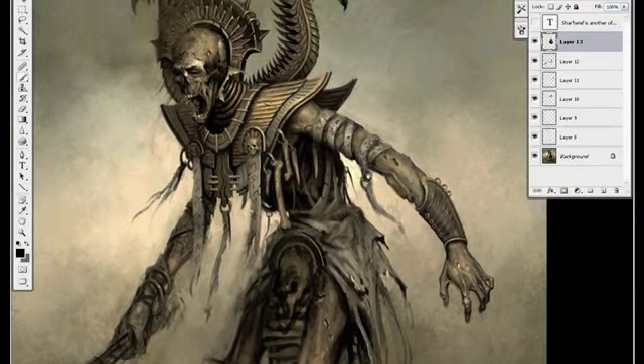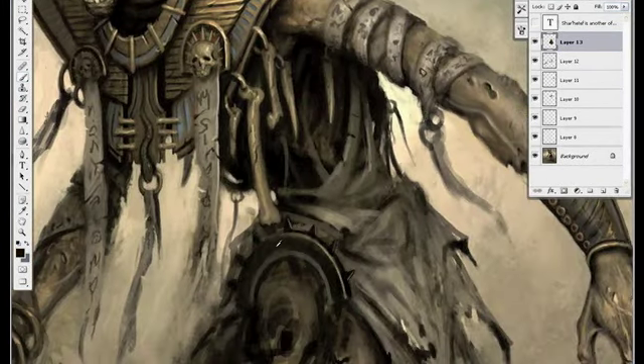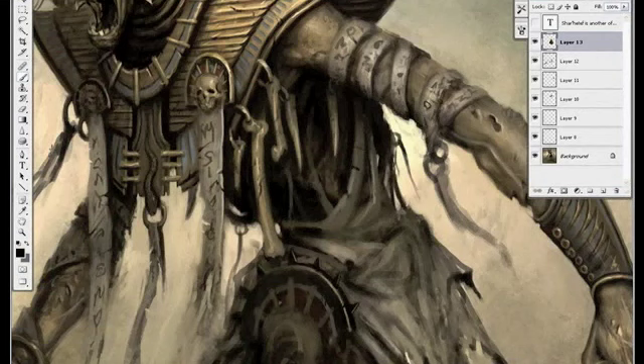Again for his belt, I'm just going to take existing elements that I've already used and kind of repeat them here — so I'm going to use the spikes from the headdress, the bronze and bone, also the blue, and I'm going to put that red in there too.